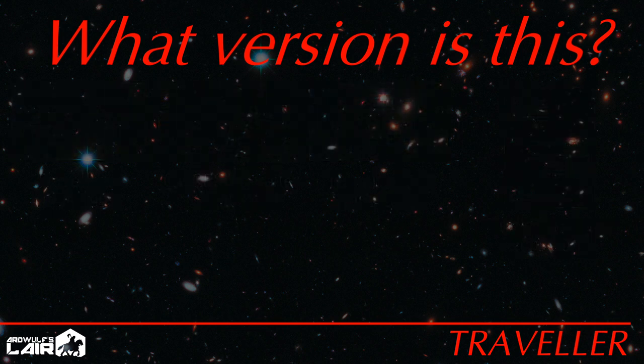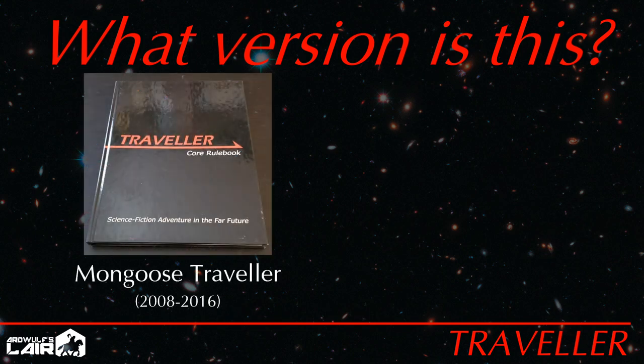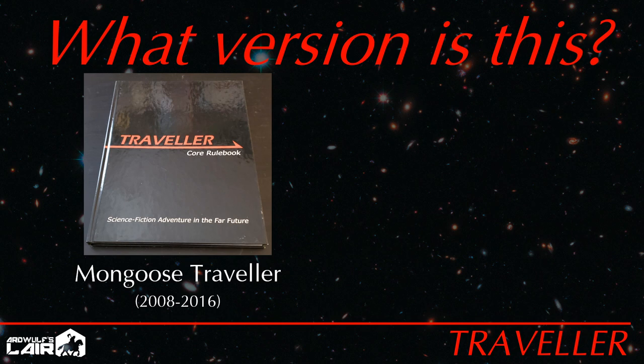Mongoose Publishing has led the Traveler renaissance with two editions thoroughly inspired by the classic game, but with modern streamlining and features. Their first edition, published in 2008, is pretty much classic, with a layer of extra polish and retooled character creation along the lines of T4. It is a fine game, but it's marred somewhat by its unattractive presentation and art. 2016's second edition is a modest revision, introducing a boon and bane mechanic to take the place of lists of modifiers and generally tidying things up. It is also so much better looking that you wouldn't think it's even from the same publisher.